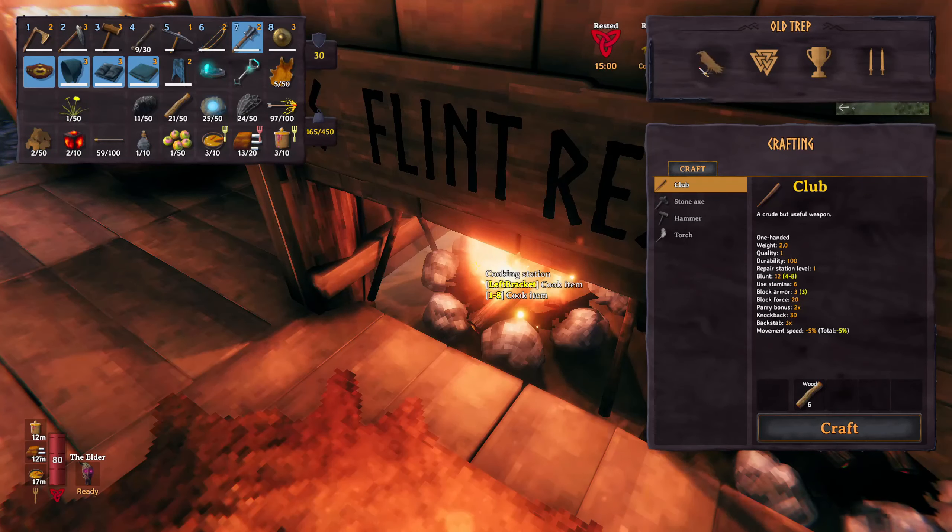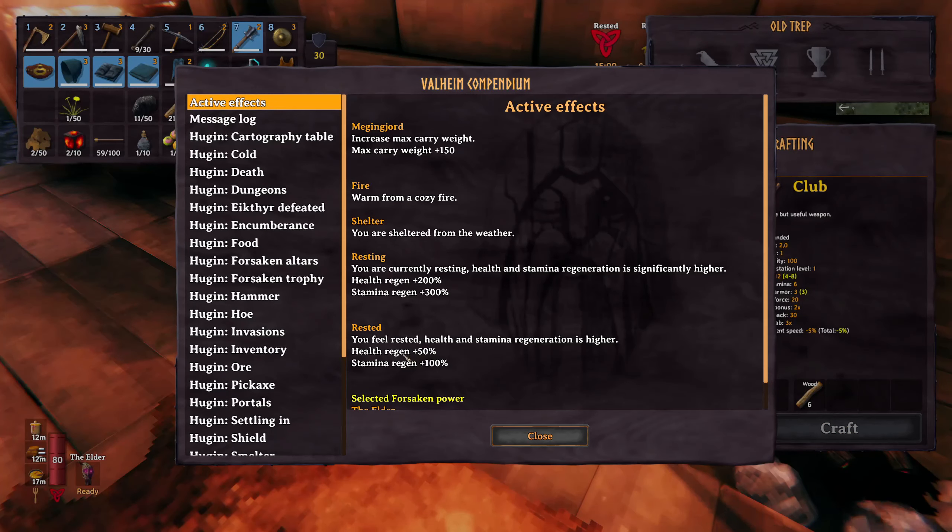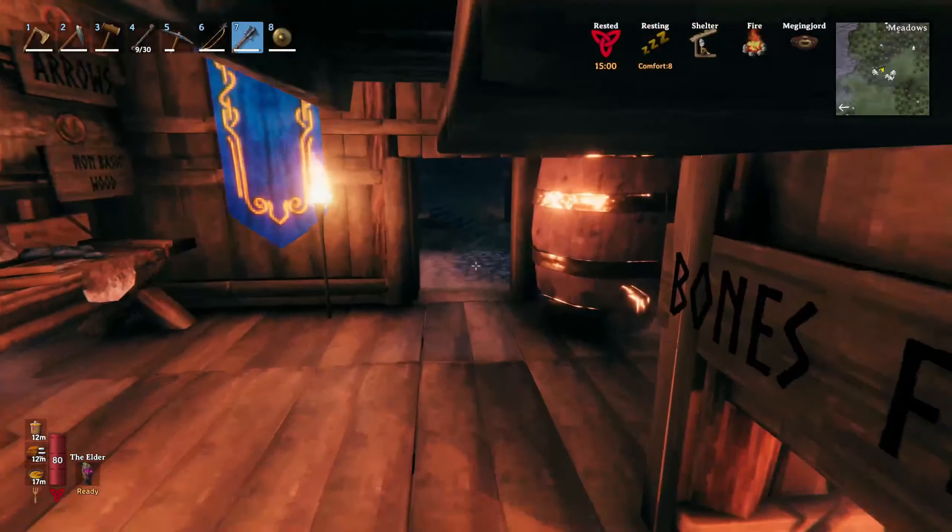If you open the inventory and go to the compendium again, you can see that the rested bonus gives a plus 50% health regen and plus 100% stamina regen. It's huge. It does compensate for the other debuffs that you saw, like the wet and cold debuff.